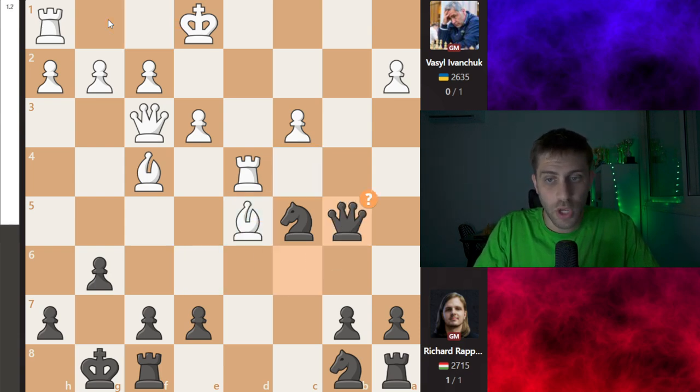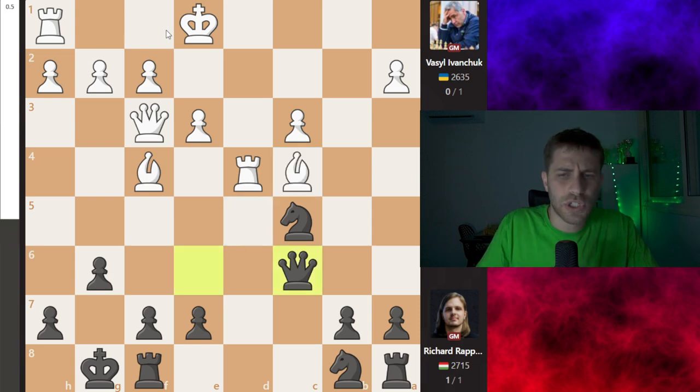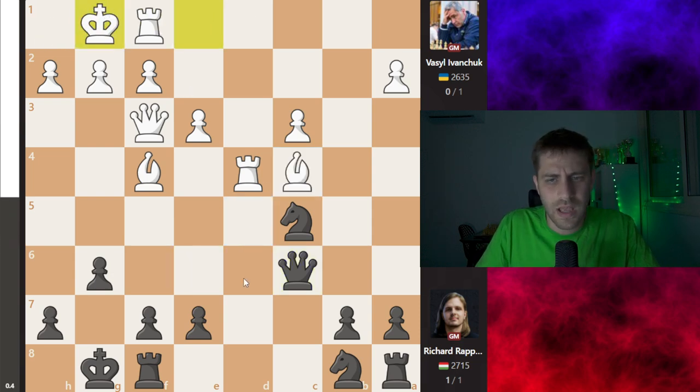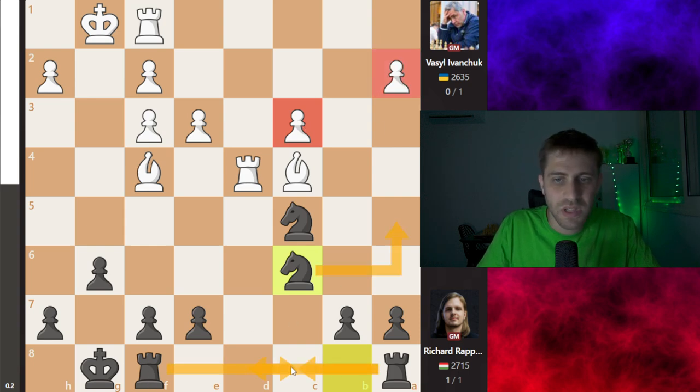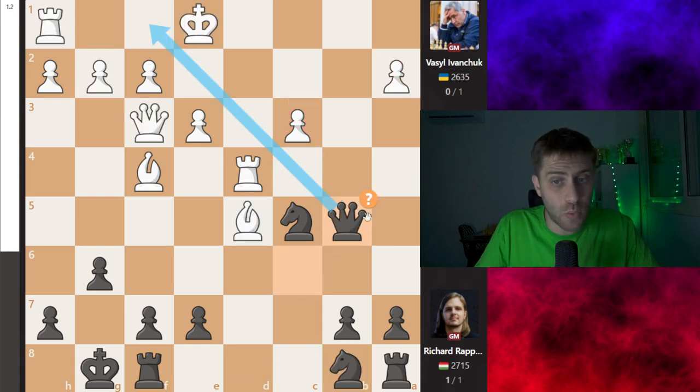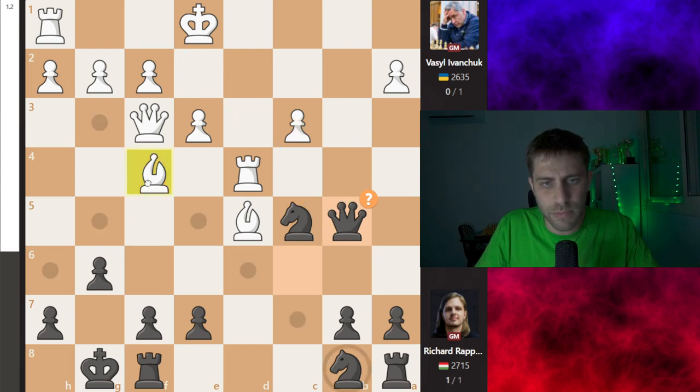Now bishop d5 — another very strong move. Queen b5, and the point was just to remove castling options. I thought why not castle immediately, but overall queen takes, g takes, and knight c6 — this position may have some trouble for white because the pawns are weak. Rook fc8, knight a5, rook ad8, rook ac8. These two knights are not bad pieces. Bishop d5, queen b5, and now maybe knight d3 is a threat.